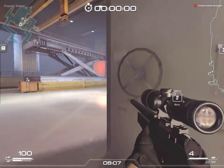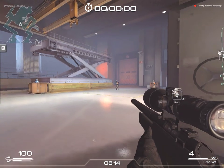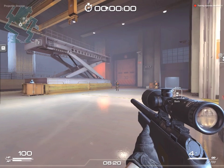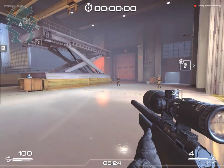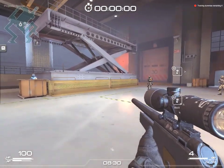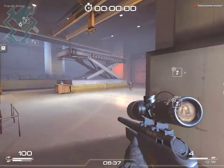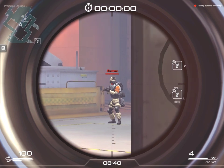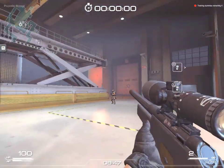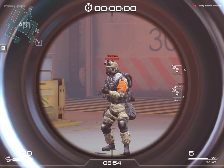Without further ado, the first topic I want to talk about is moving and shooting in SF2. When you shoot, you want to stand completely still. In some games like Alliance of Valiant Arms, which is the main game I come from, you have the same accuracy whether you are walking or standing still — by walking I mean this speed, not jogging or running. In SF2, even when you walk, you do not have 100% accuracy with a sniper rifle, as you can see I just missed my target.